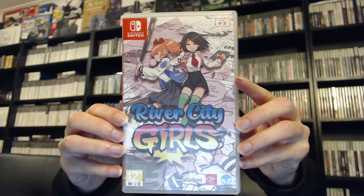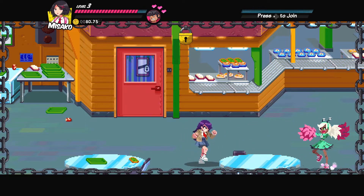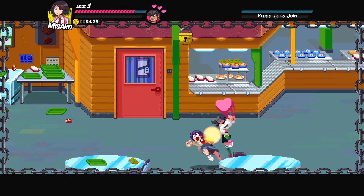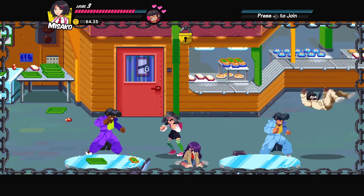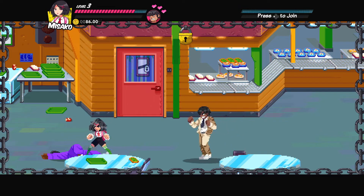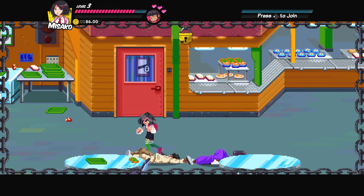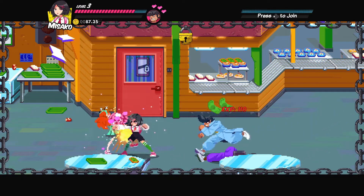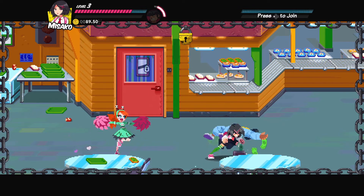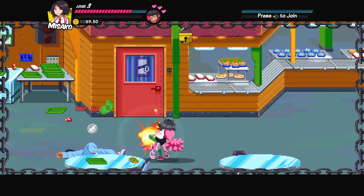Next up we have River City Girls for the Switch. This is a beat em up game. There's trouble once again on the mean streets of River City, but this time the boys are in over their heads. In this all new entry in the legendary beat em up series, hot blooded heroes Kuni and Riki have been captured, leaving it to their hard hitting girlfriends Kyoto and Misako to serve up some payback. As you punch and kick your way around town either solo or with a friend in local co-op, you'll gain new skills, chow down on power ups, wield an assortment of weapons and unleash an arsenal of combos, throws and special attacks. It's an old school rumble for a new generation — kick butt, take names and pound punks in River City Girls on the Switch.